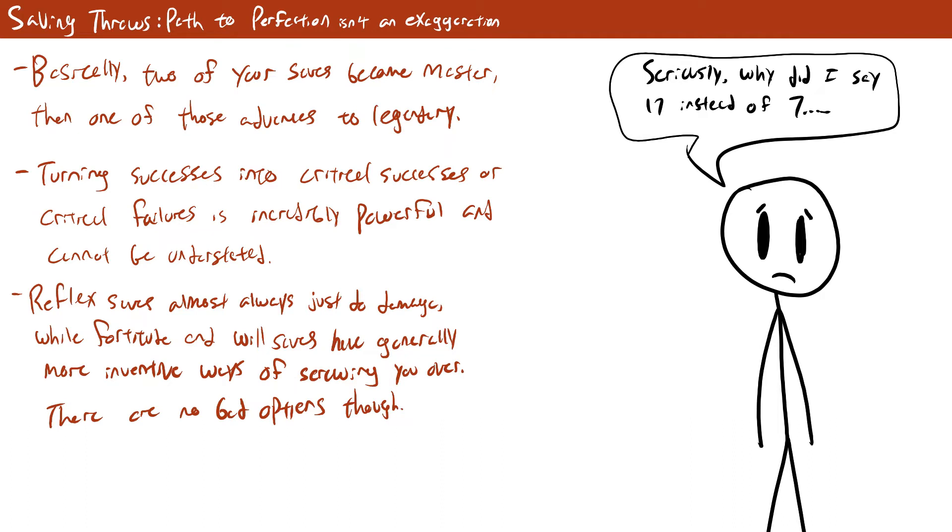The actual benefits from Path to Perfection are about the same as other classes get, but other classes don't get to pick and choose which saves they want to increase like monks can. From an objective standpoint, reflex saves almost always just deal damage, while fortitude and will saves are often much more directly crippling — things like mind control, death effects, poison, or disease — and they're more likely to hurt the rest of your party if you fail. Generally I'd say will saves are most important, then fortitude, then reflex. Just go with what makes sense for your character and campaign.